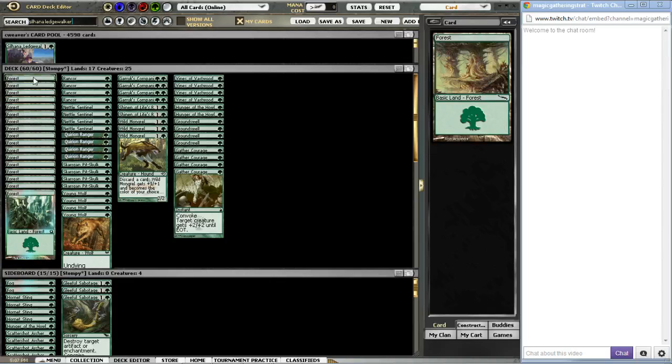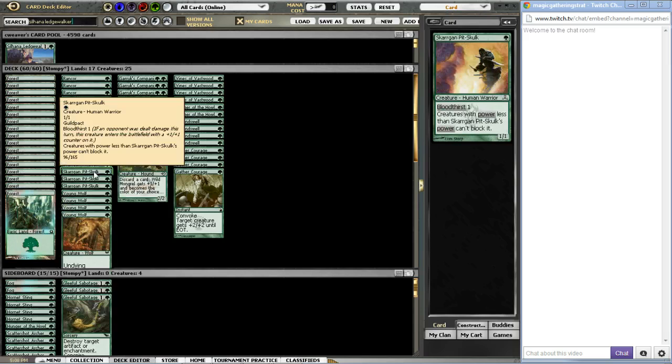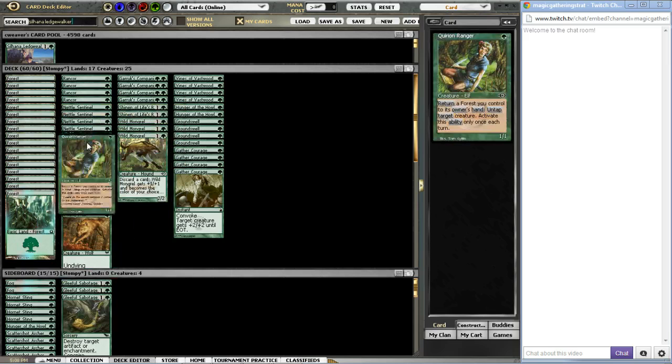Going over the main deck, we're running 17 lands. I've actually been running the deck with a single foil land because I'm still not entirely sold on 17 lands, but I feel it's pretty justified because we're running things like Wild Mongrel, which can discard to give +2/+2. We're running a lot more two-drops than most other Stompy decks right now — four Garruk's Companions, three Wild Mongrels, and two Shinens — that's nine two-drops. The main deck has four Young Wolves, which are undying one-ones, four Skarrgan Pit-Skulk, which are amazing bloodthirst creatures that can't be blocked by creatures with less power, and Quirion Ranger, which has so many tricks it's almost impossible to cover.